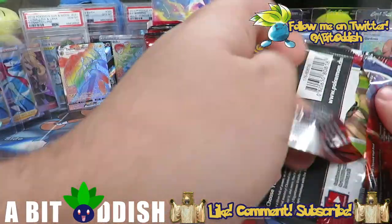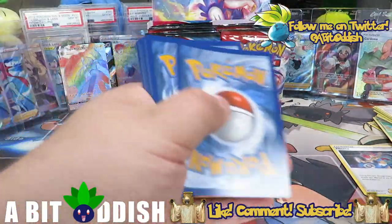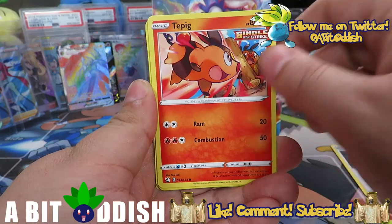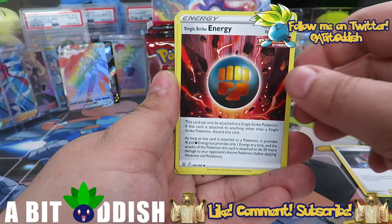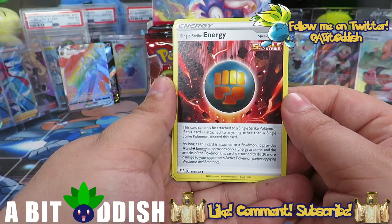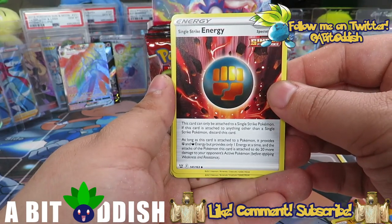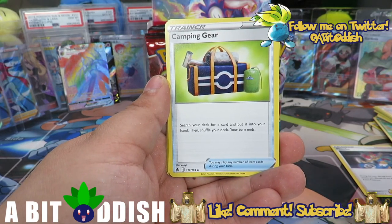That was a Single Strike Urshifu pack — it wasn't a Karina but it was still a beautiful pull. Next pack we got Cacnea, Pinsir, Timbur — very cool artwork. Glamow, a Wata energy — Single Strike Energy provides one Fighting and Dark energy but only one at a time, not like a Double Colorless. Single Strike Pokémon do 20 more damage if this is attached, which is super cool.